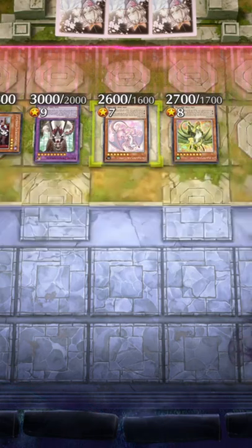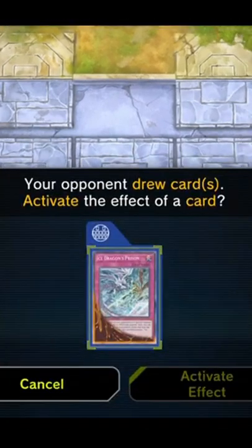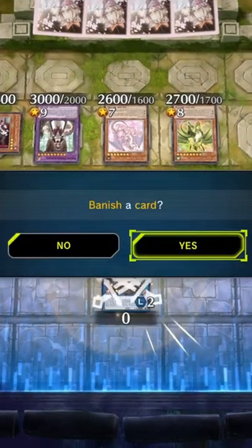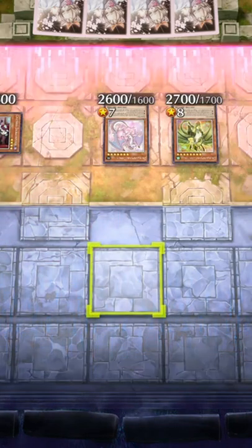But in this case, I have my chaining set to on. So as soon as my opponent draws, before they even enter the standby phase, I chain my Ice Dragon's Prison, letting me banish House Dragon Maid before she even gets her effect off. Obviously I'm still in a tough spot here, but you get the point.